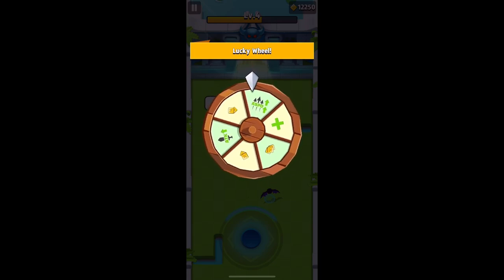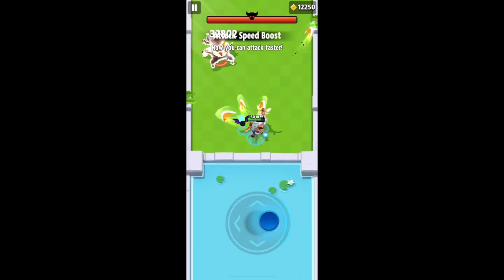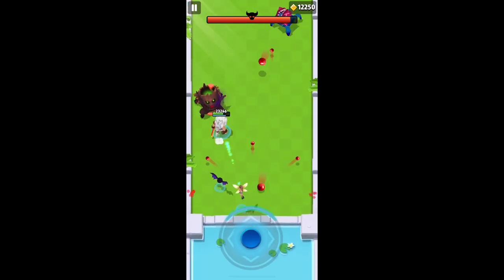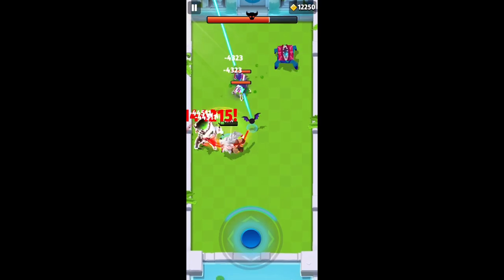When this weapon first came out it also came with the hero Shingen, and a lot of people thought the two would go together in perfect harmony. Unfortunately, with Shingen's ability, it doesn't really seem to be that way. Most people using this weapon are using Guju, Shade, Linea, or Helix. Try out the ones you have and see which one feels most comfortable for you.